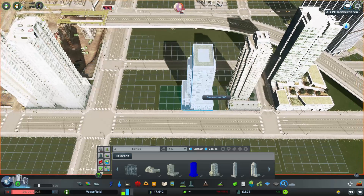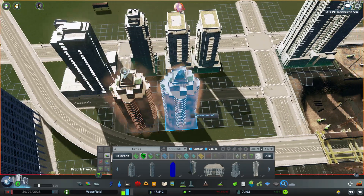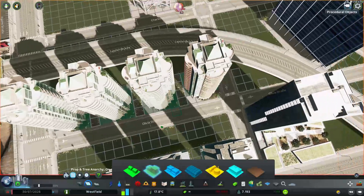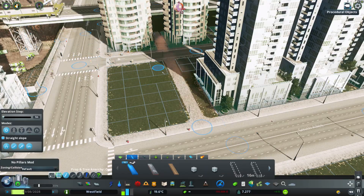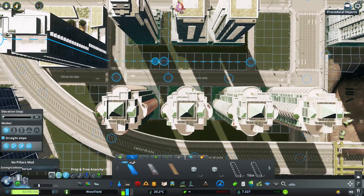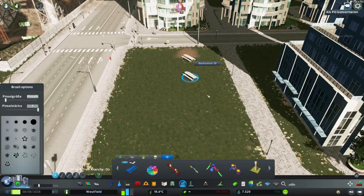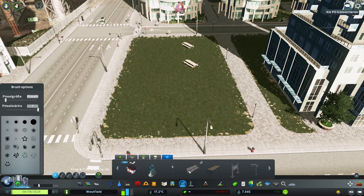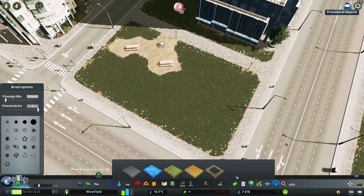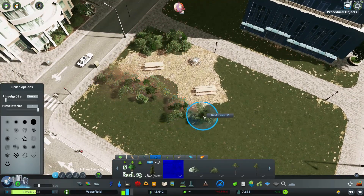Hier habe ich angefangen: Ich habe neue Gebäude – die Condo Collection. Die ist mega cool, die könnt ihr euch auch aus dem Workshop holen. Alle Assets werde ich nach und nach in eine Montauvin Collection packen und in den Videos verlinken. Dann die ganzen Fußwege zwischen den Gebäuden. Die Brücke habe ich weitergezogen, die ja an der Baustelle endet. Ob auf der anderen Seite das Brückenteil weg soll – von beiden Seiten her bauen, da bin ich noch unschlüssig. Dazu mehr in der Update-Folge.